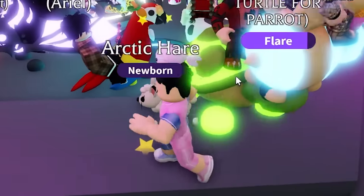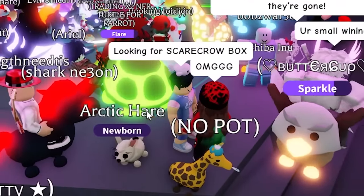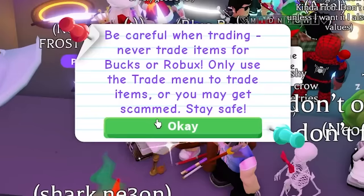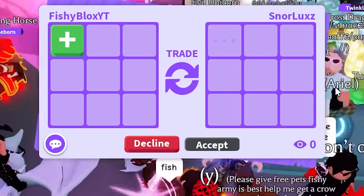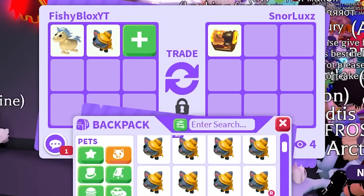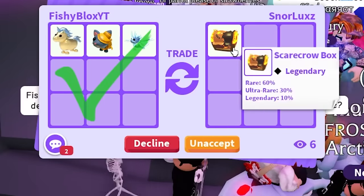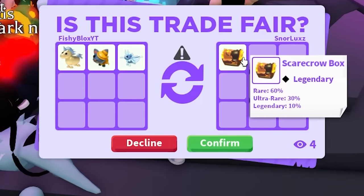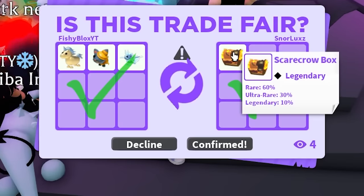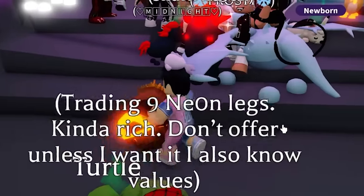Eventually someone named Snore had a scarecrow box, basically saving the video after I asked for about five minutes. I overpaid with a Halloween mummy cat and an ice moth dragon, but it doesn't matter — I just want to get this done. There's a 10% chance of getting a legendary. I think the legendary might be the scarecrow crow. We're going to open this up right in front of the person that traded it to us.